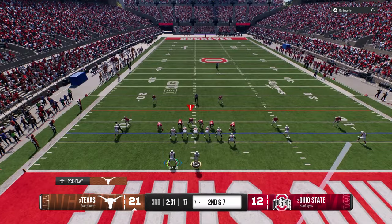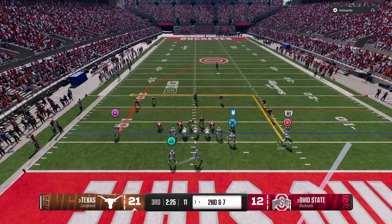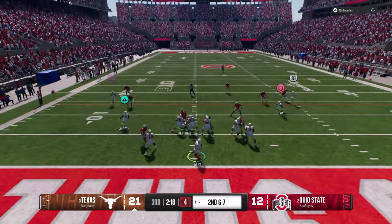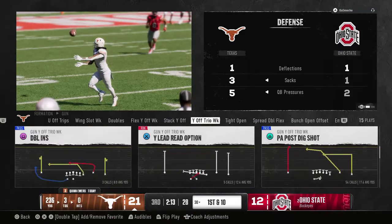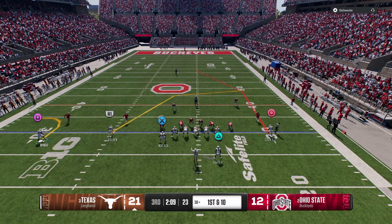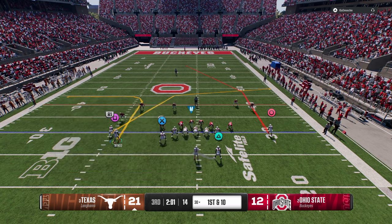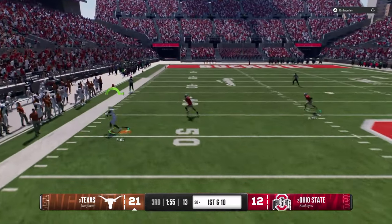If they're running a lot of man coverage my favorite thing is to use the isolated speed out. A lot of people don't believe me but it is so good - just a simple combo. Watch the speed out, look how much separation it gets against man coverage. The speed out is an interesting route - if I put Wingo on the speed out he's pretty much never going to get jammed. Look at the space, look at the separation.